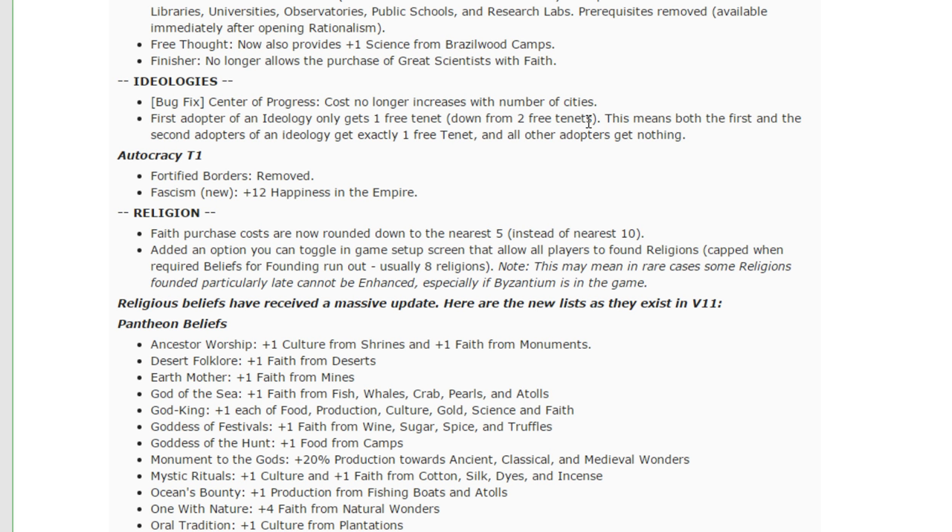Religion — take a breath here because this is going to be a long portion. Faith purchase costs are rounded down to the nearest five instead of the nearest ten — probably no real meaningful impact in large part. An option has been added that you can toggle in game setup to allow all players to found a religion instead of the previous limit. I refuse to play with that — religions ought to be competitive in general, you should be competing to found religions. You shouldn't just get all religions available because everyone can found one. Yes, you will get weaker beliefs if you found later, but all the beliefs got nerfed pretty hard.